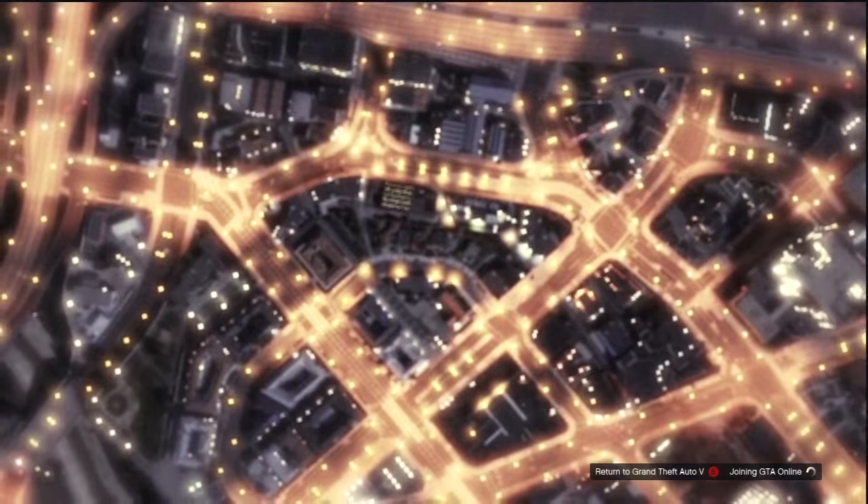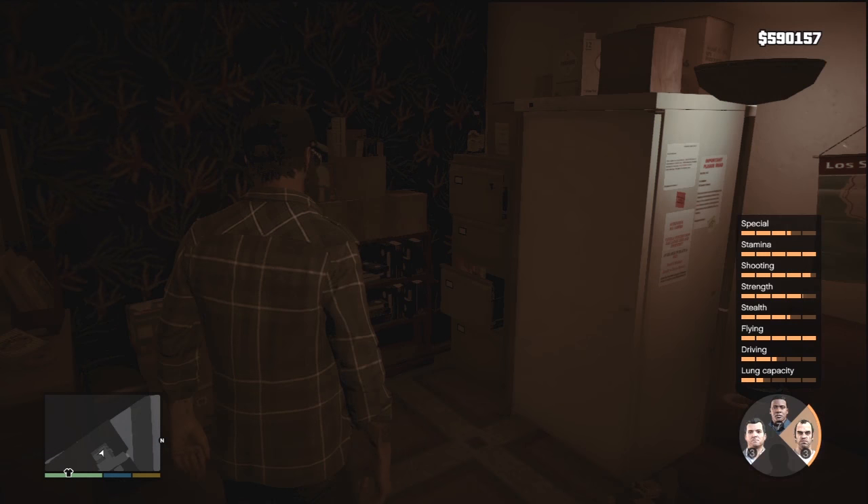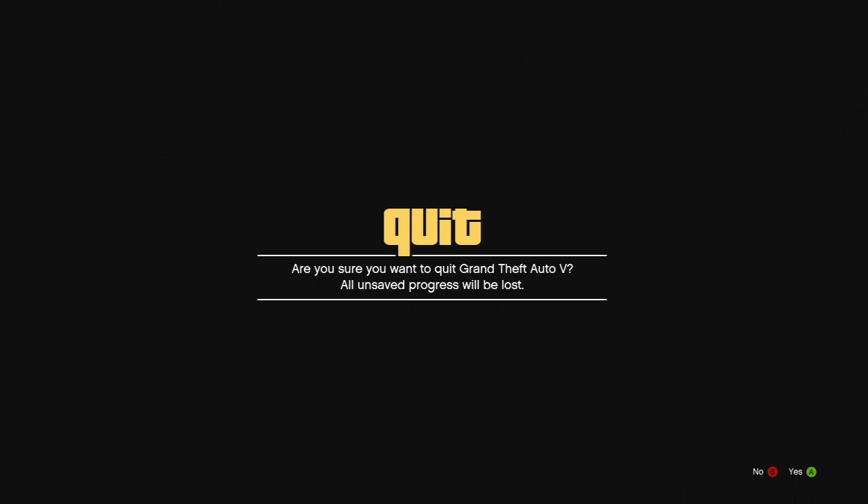Hello, Andy here from Outside Xbox to give you a quick guide on how to get started in GTA Online. First things first, you can switch to GTA Online by pressing A during the loading screen, or by switching to your GTA Online character from the character select wheel — they're in the fourth slot at the bottom.